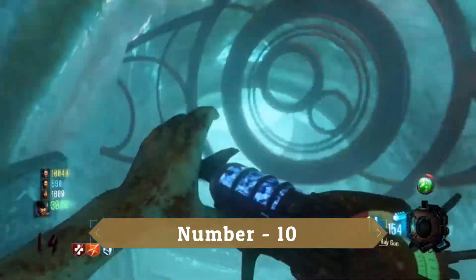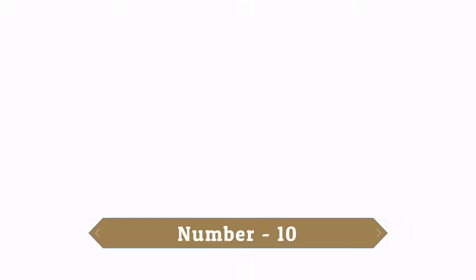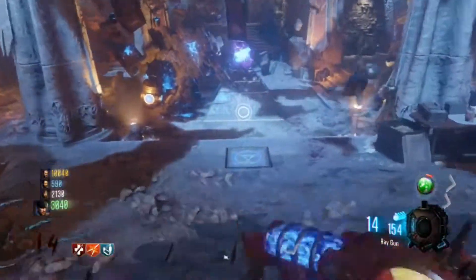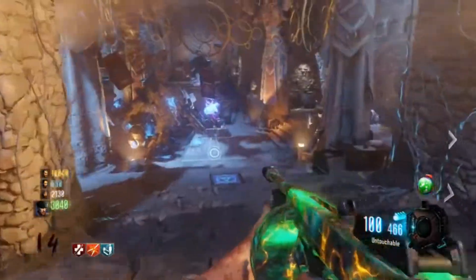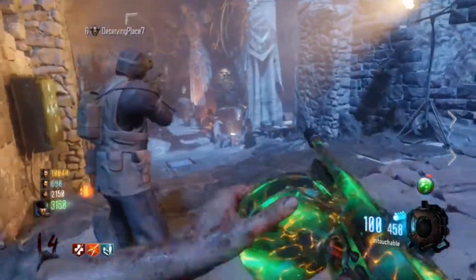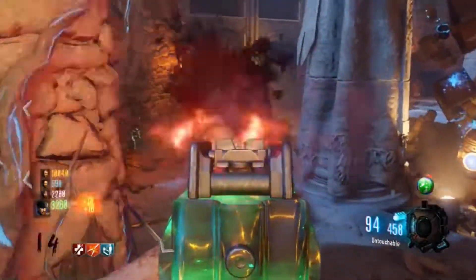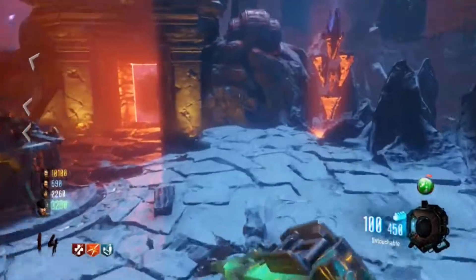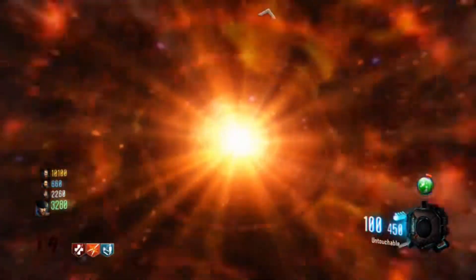Number 10: Revelations. This map sounds great with all of our favorite training spots, Wonder Weapons, Staffs — all great things — but it was kind of disappointing. It is a fun map, and this map can be complex in some ways, but it's never going to top the other things on the list. So let's kick it off with number 10, Revelations, and let's continue.